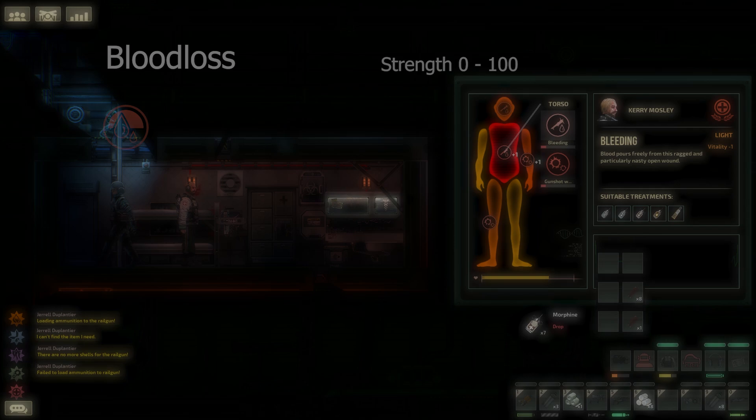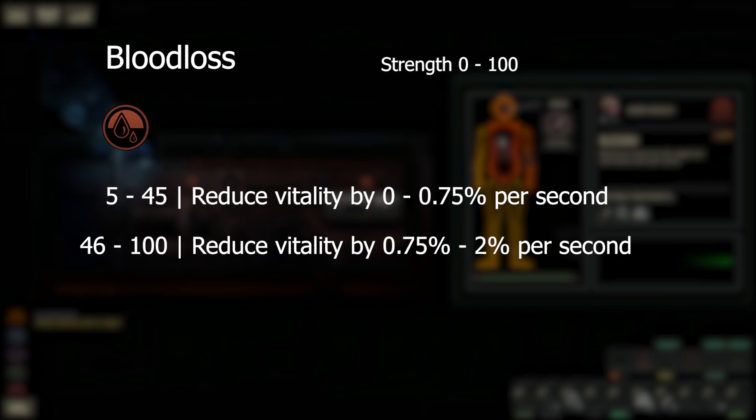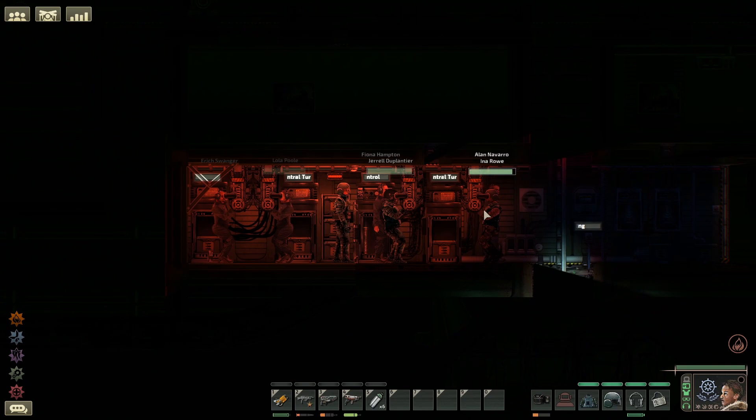Blood loss is a damage over time affliction and has two tiers of vitality loss. The first is between 5 to 45 strength where you will lose between 0 and 0.75 vitality per second. The second tier triggers at strength levels 46 and above where you will lose between 0.75 and 2 vitality per second.